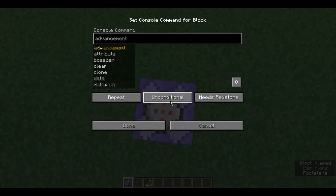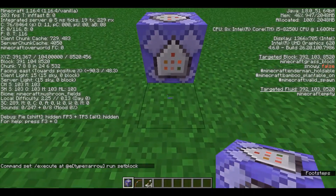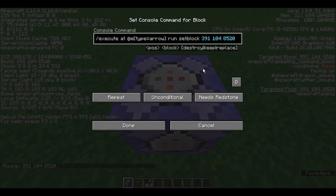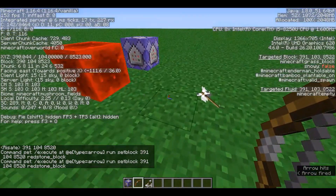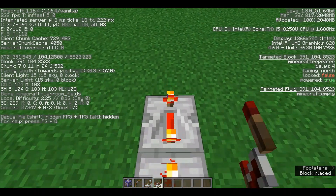You can do this by getting yourself another command block and doing execute at all entities type equals arrow. And instead of doing a TNT command, we'll do run set block. Find the coordinates of the block I'm on right now, which will be 391, 104, 8520. Paste these in here, redstone block. Set it to always active. So now whenever the game detects an arrow, it'll set that block to a redstone block. Then you can use this chain for anything — I'm going to use it to summon TNT and then kill the arrow so that the chain stops.